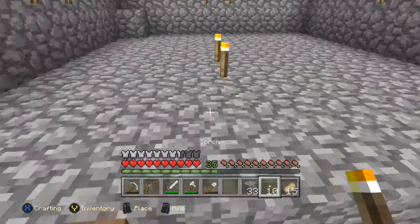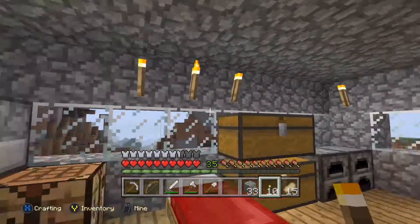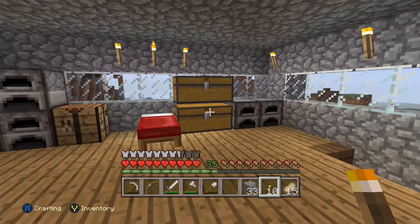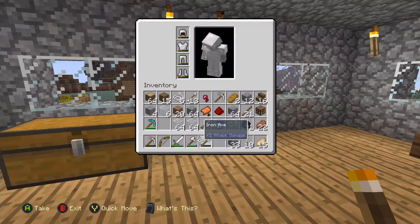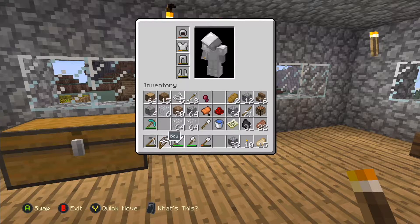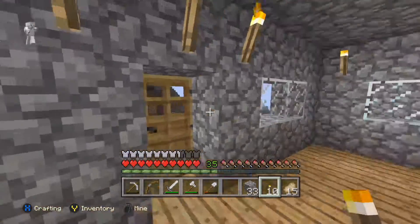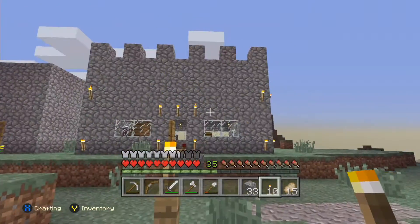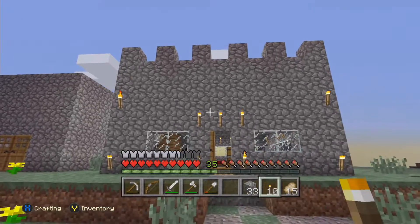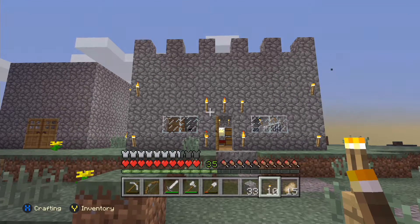We'll put some torches on the ground so stuff can't spawn, because I don't want creepers or skeletons coming down the steps trying to kill me. I think this looks alright - pretty nice just for a start. We might get some people to work on some stuff. Let's see what it looks like on the outside. We might have to add a glass wall right there - that might actually look good. We'll do some off-camera stuff to make that look right.